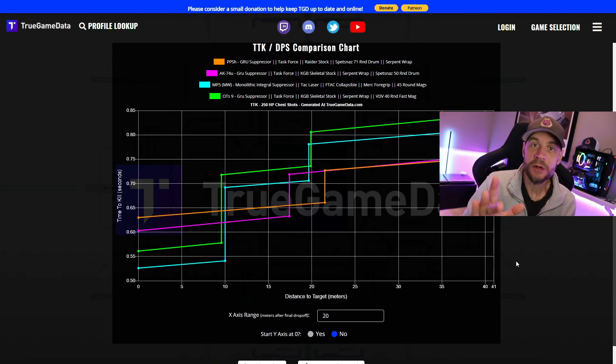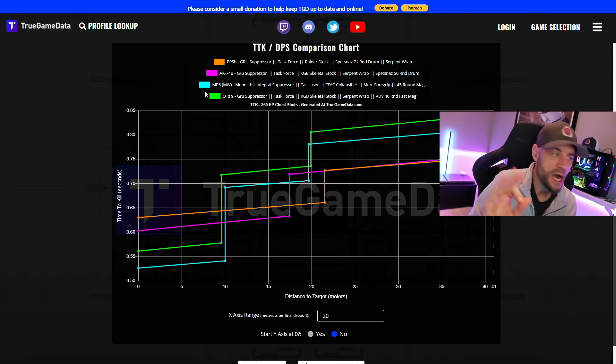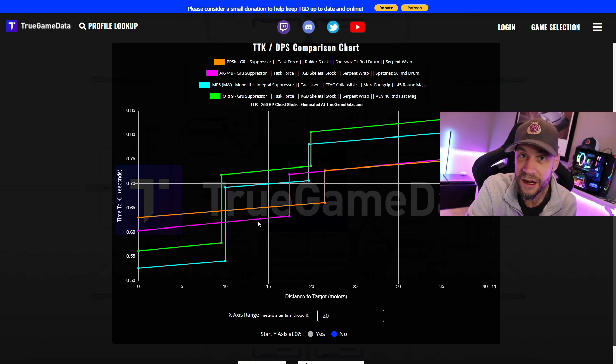First let's look at some summary stats for the PPSH versus the AK-74U. I'm also going to cover the MP5 and the OTS-9, but they're sort of different SMGs in that they're really meant for close range — they're not quite as good at long range. For the AK-74U, you can see it is a little faster up close than the PPSH — right around 603 milliseconds versus 630. So if two guys start shooting at the same time and hit the same shots, you are going to get a kill faster with the AK-74U.